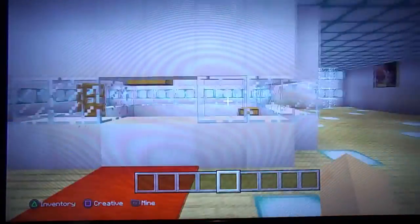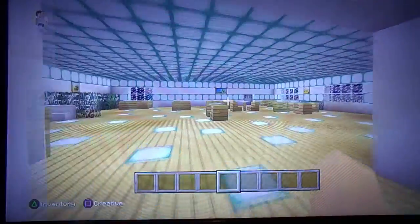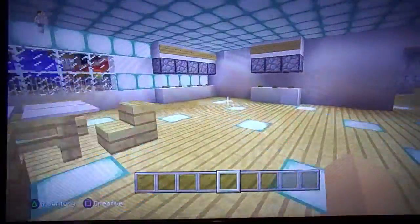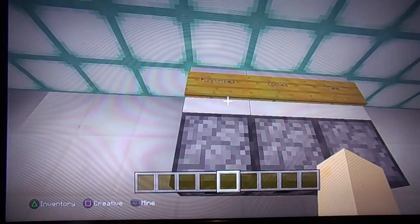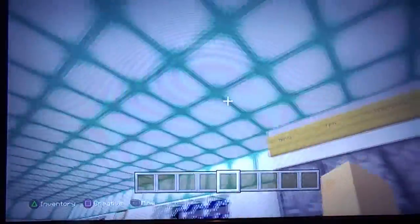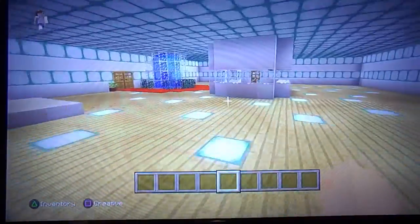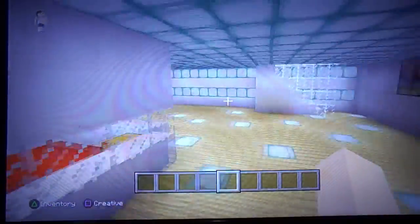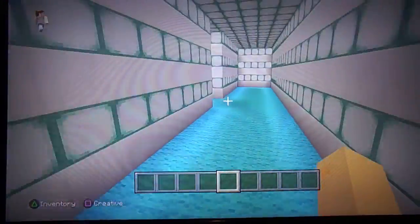This is the new fountain. This is the place where you can get your key cards. This is the lobby where people can eat breakfast. There's all the food — apples, fish, pork chop, steak, chicken, all the fries, cookies, and dessert. Good lighting. Here's the dessert and the relaxing place. Up here is where the hotel names are.